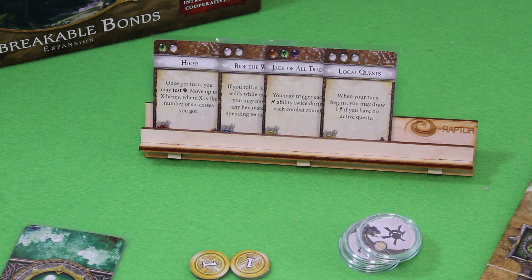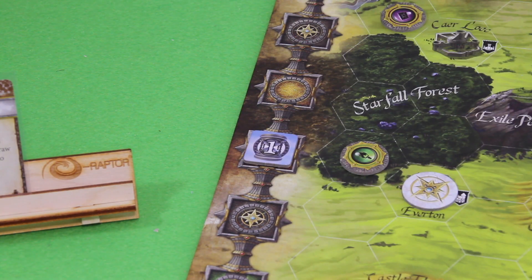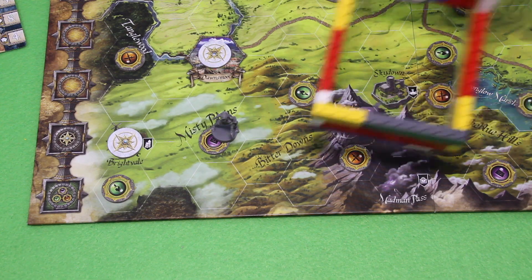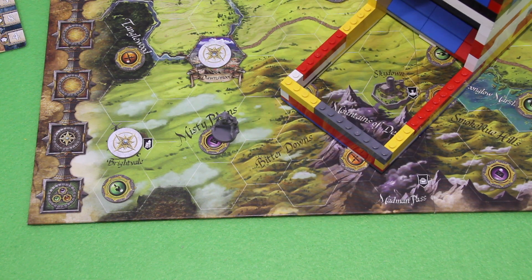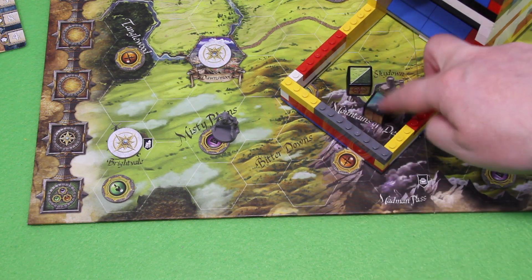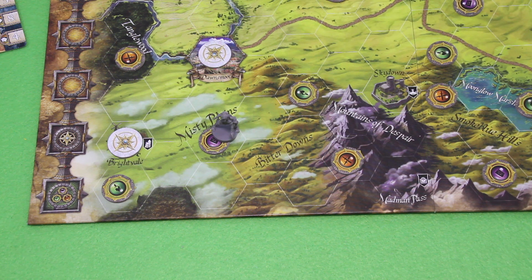Let's progress the time token and roll again for infection. I really can't choose to delay — we've made zero progress. Let's roll for the infection. No wilds — we're good again. I keep knocking over those adventure gems. Let's do one more round — one final round.